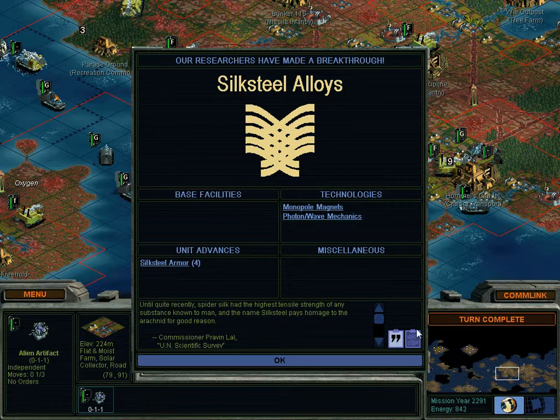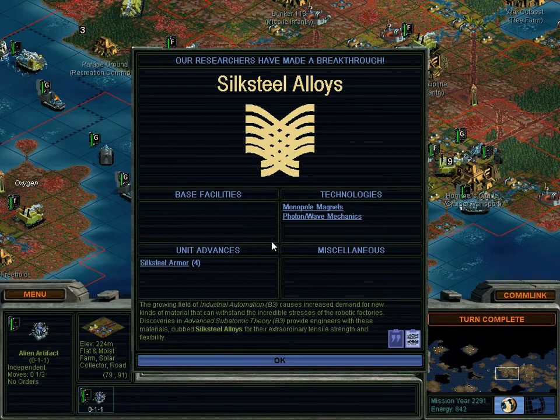Don't know what silk steel is, but it's apparently really nice. That doesn't tell you anything at all. For new kinds of material — oh, I see, that's what it was. Advanced subatomic theory. So it's quarks. Somehow made silk. I don't know. But you get this nice armor.